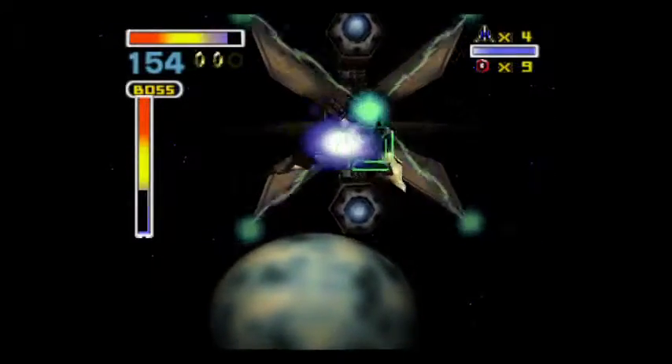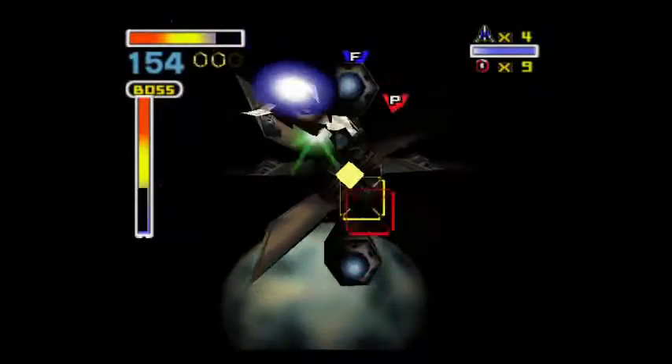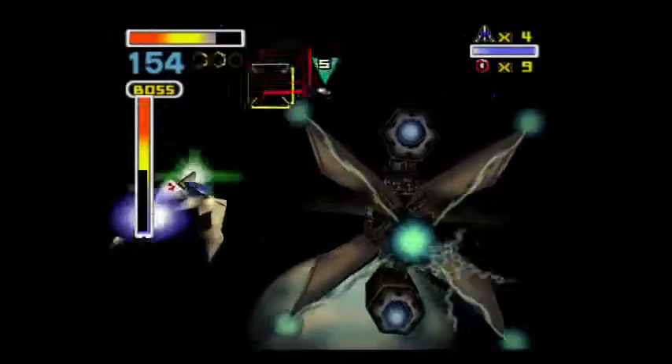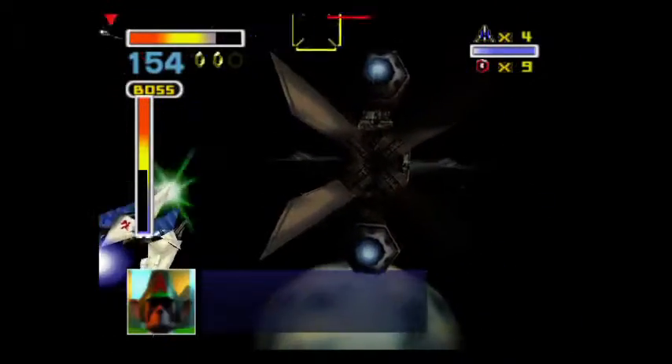Look for breaks in the action and fire at the center. I shouldn't have flew up there. The little weak spot's gone. How am I supposed to kill you without a weak spot?